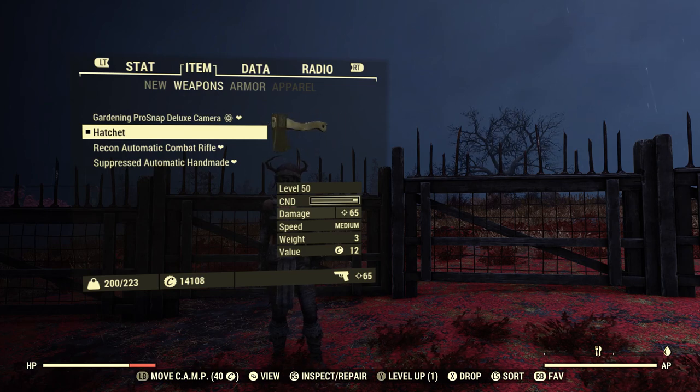I don't have any melee modifications in my strength or anywhere else in my SPECIALs, so the normal damage is 65. It's medium speed when swinging and its weight is 3.